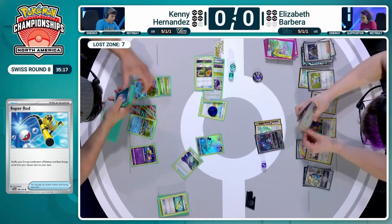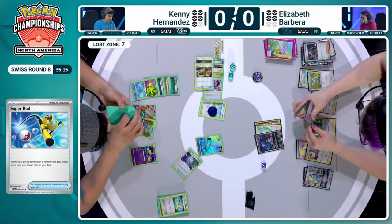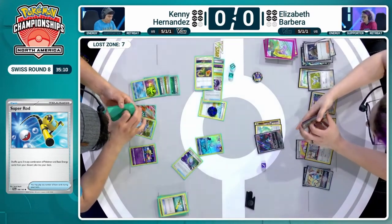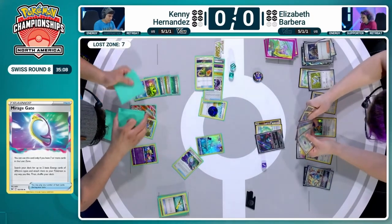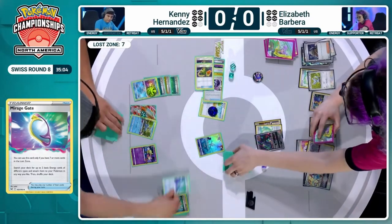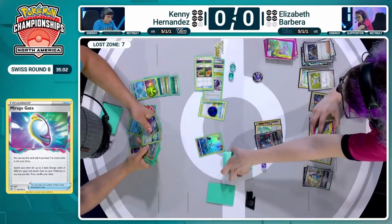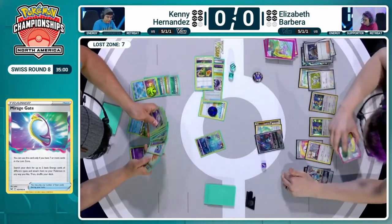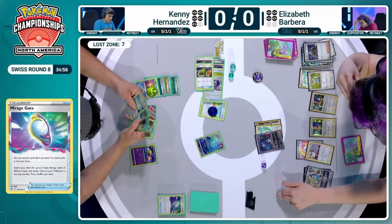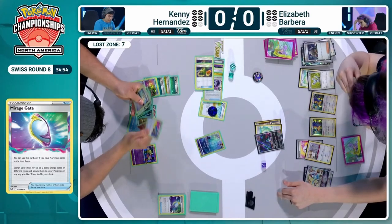Kenny has been using Concealed Cards to cycle through the deck all game. It's going to reload three of those energy cards and basically immediately Mirage Gate them back into play. Even without Flower Selecting, Kenny has churned through a lot of cards just by virtue of Colres and Concealed Cards. It's taken a few turns, but Flower Selecting is absolutely the engine of the deck — there are other options. Hitting the Colres has been huge. Had Kenny whiffed the Colres as well, this game would probably already be over.